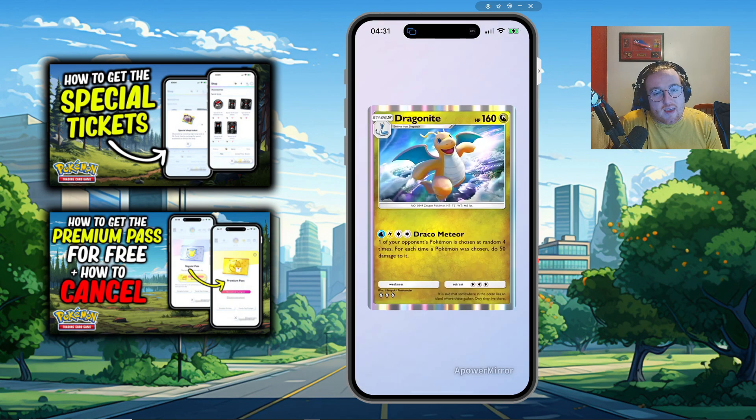We're going to start this off with a couple of big hitters, the first one being Dragonite. He can do all sorts of damage to the bench, up to 200 in one attack. But as you can see he needs 4 energies — one of them needs to be Water, one needs to be Electric — so he's not easy to get going. But he's massive for doing damage and ending sometimes the game in one turn.